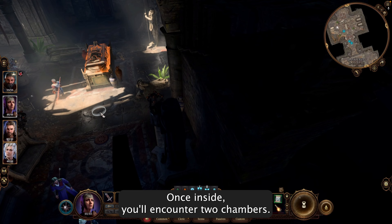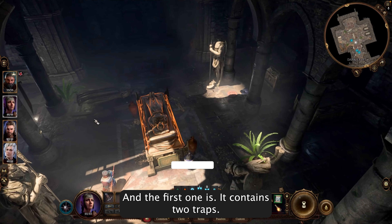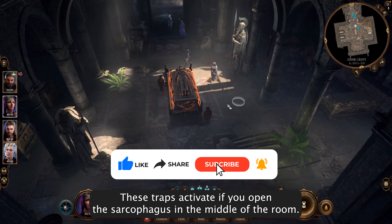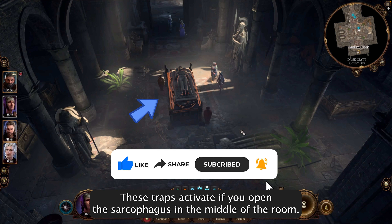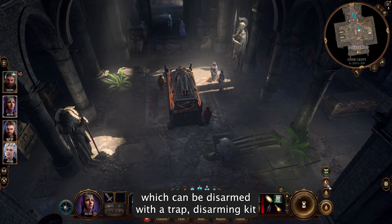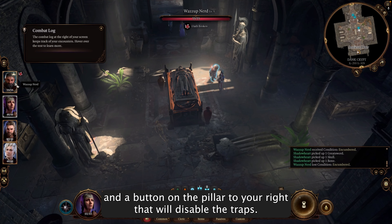Once inside, you'll encounter two chambers. Be cautious in the first one as it contains two traps: gas vents on the floor and a fire trap on the walls. These traps activate if you open the sarcophagus in the middle of the room. Successful perception rolls will reveal the vents, which can be disarmed with a trap disarming kit, and there's a button on the pillar to your right that will disable the traps.